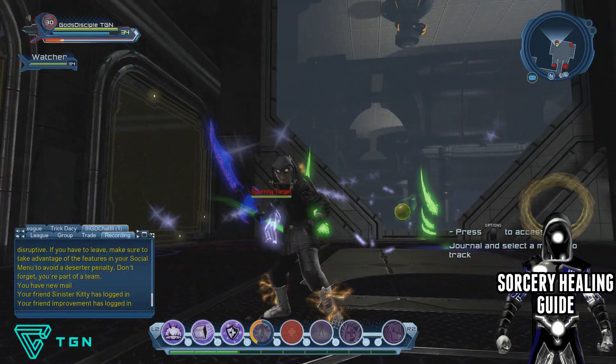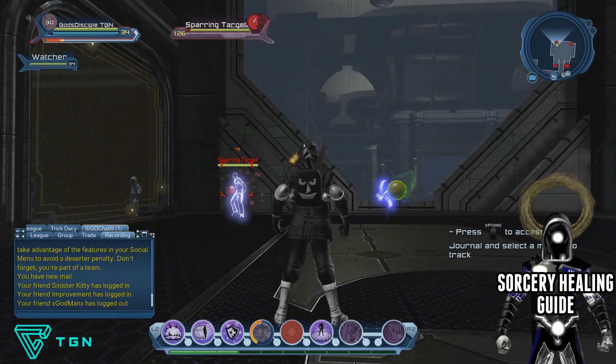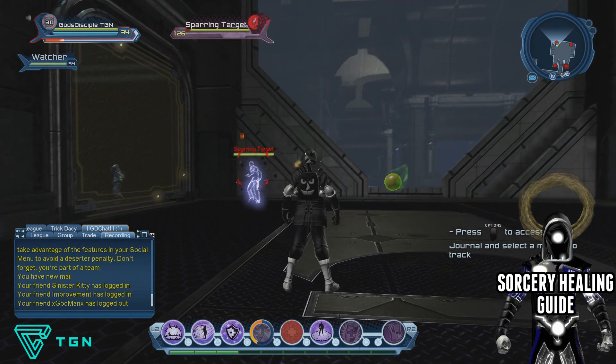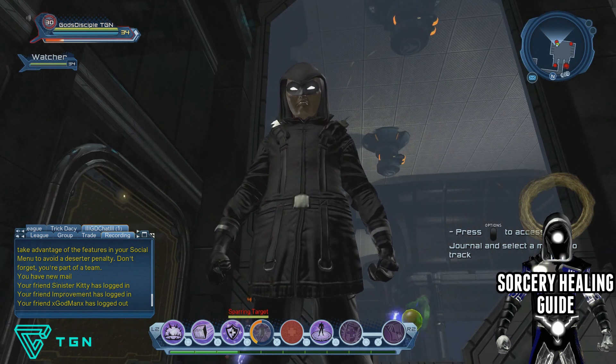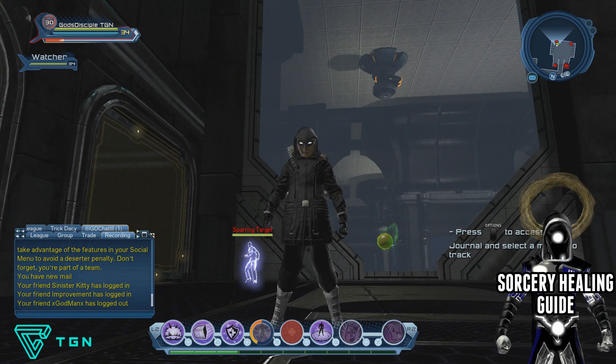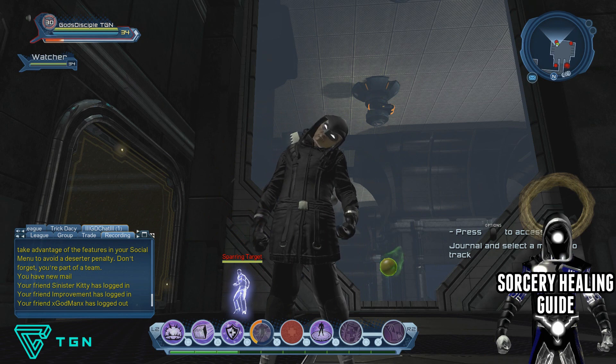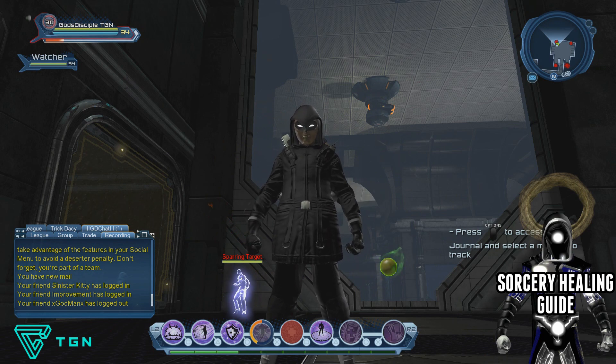That's my healing loadout and guide for sorcery. If you have any questions or suggestions, let me know in the comments below. Some people like to swap out Transmutation for Rejuvenate — as a hybrid healer I prefer the damage and burst heals from Transmutation, but there are more than six healer powers so there will be variations. This is the loadout that's never let me down. Thanks very much for watching, take care and I'll see you in the next one.